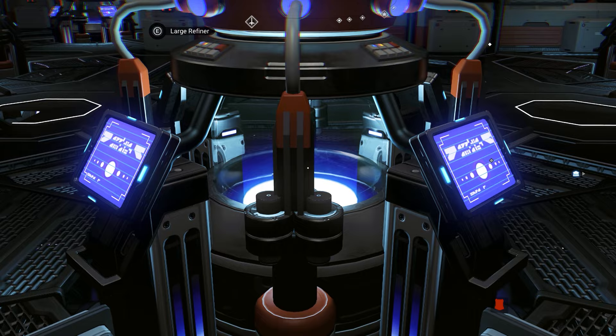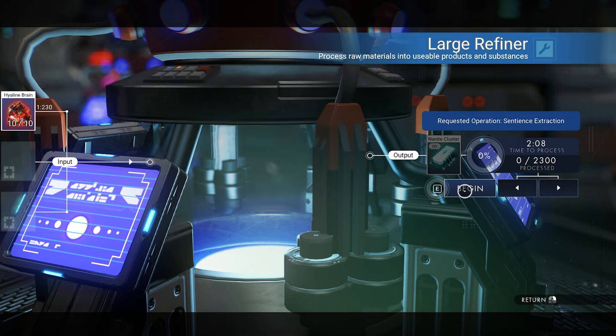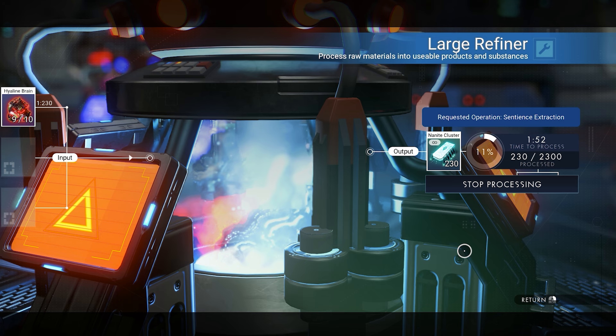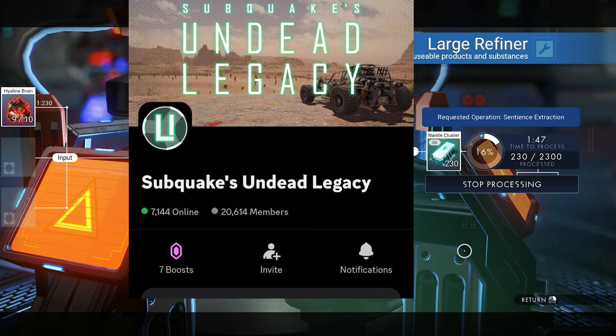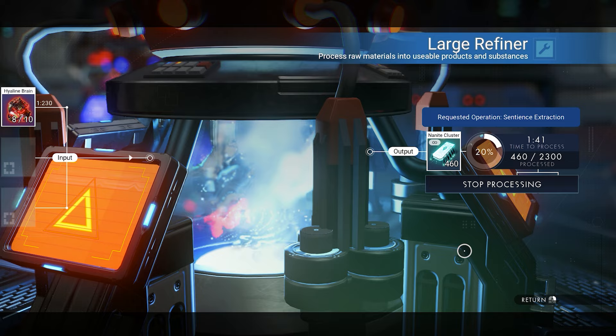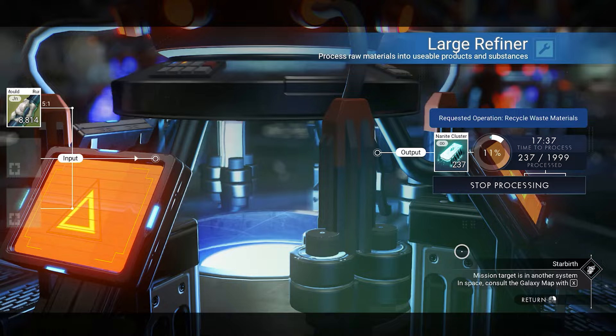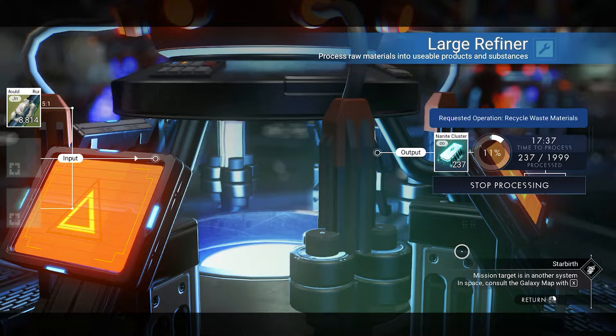The refiner is refining the Highland Brain. You can get about 2,300 nanites in just two minutes. You can get the Highland Brain from the Sentinel camp before getting the Sentinel ship. This is actually the fastest way I found to make nanites — I didn't know about the brain before. I found out from an amazing friend, Subquake, who is the creator of the mod Undead Legacy, a very famous mod for the zombie game Seven Days to Die. Big thanks to Subquake for sharing this information — all credit goes to him.